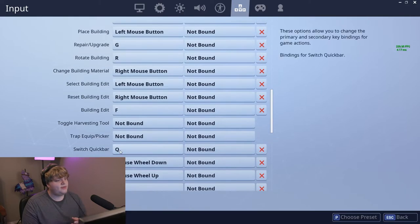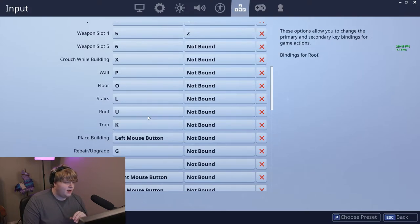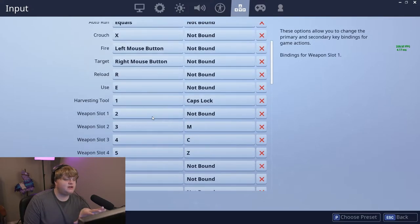The biggest things are: don't scroll for your weapons — get those on nice easy access keys. My sniper's on Z, my SMG's on C, my shotgun's on my mouse. Get those burned into your brain so you can switch really quickly without scrolling. And your building — get that off the F keys, put them on your mouse or keyboard. Now we're going to move on to setting your sensitivity.